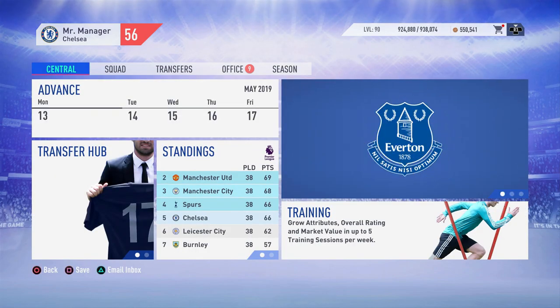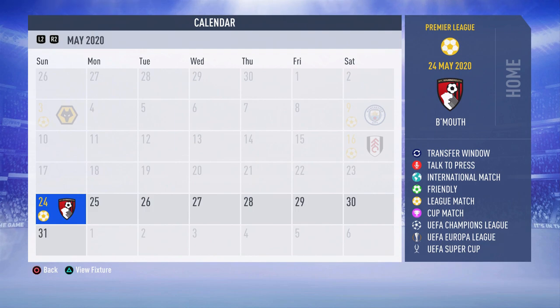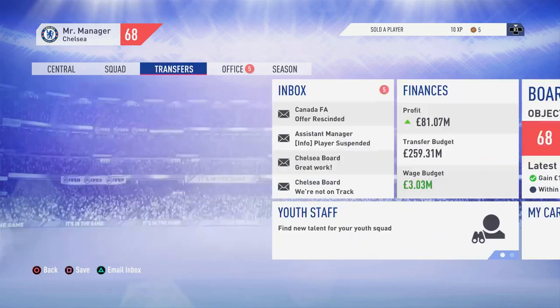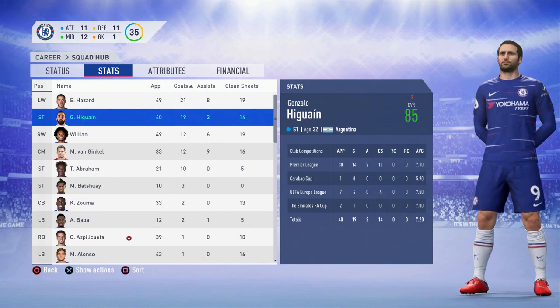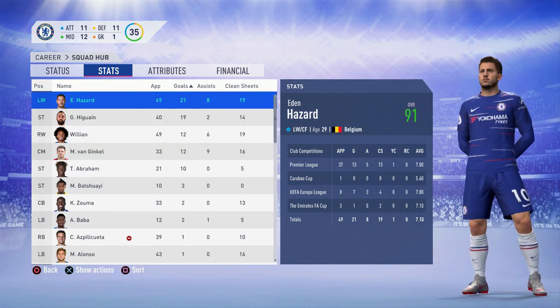We're moving into next season, hopefully we can bounce back and actually get top four. Right guys, here we are at the end of the second season. We're third — we have secured a top four finish, just what we wanted. Looking at stats: Higuain played 40 games and scored 19 goals this season — not too bad. Marco van Ginkel got 12 goals. Higuain is a much better performance than last season.